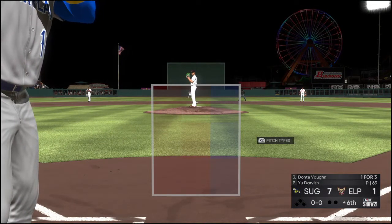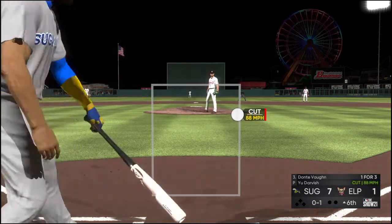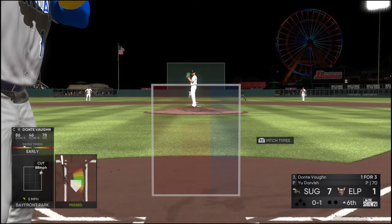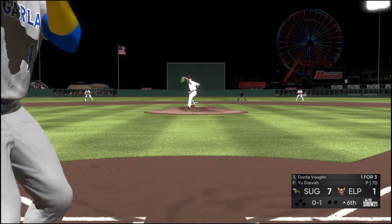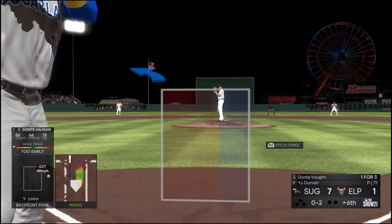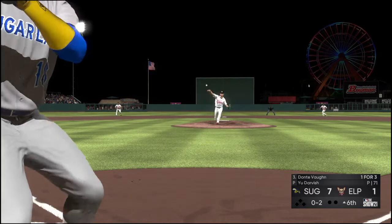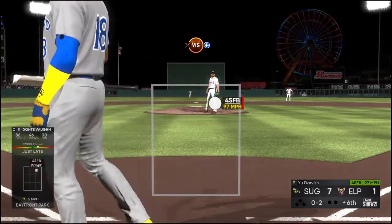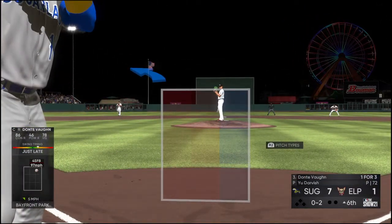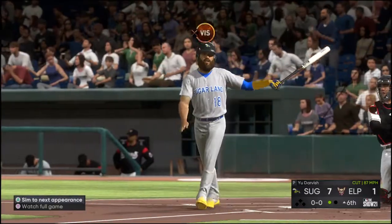Stepping in, Dante Vaughn grounded out in his last at-bat. First pitch — swing and a miss, but he was right on it. This has been a lot of pitches for him out of the bullpen; they're asking a lot of him in this one, so I wouldn't be surprised if he gets a day off or two after this. The 0-2 pitch — fouled off. And he just carves him up there on four pitches. One gone. Pretty textbook pitching right there.